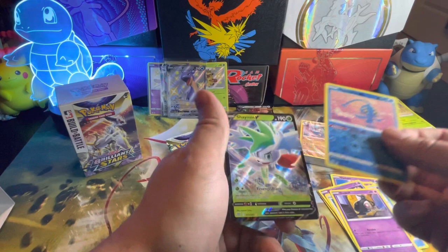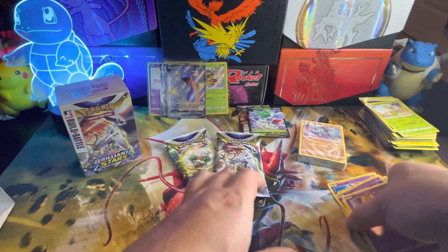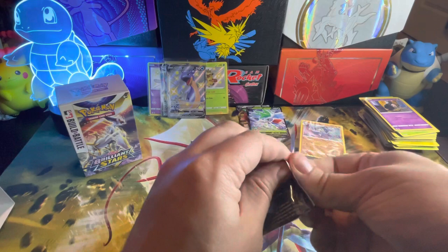A Dene, Farfetch'd, Duskull, Manaphy, and a Shaman V. Wow, can't even speak. I'll set that over there. I already have the Shaman V.